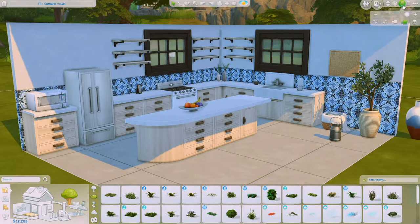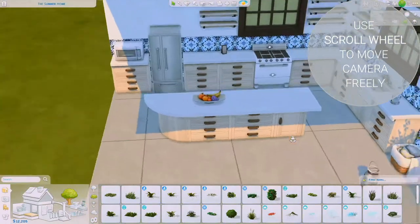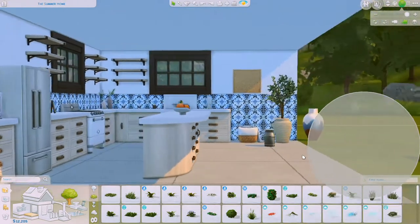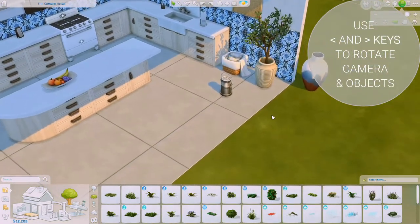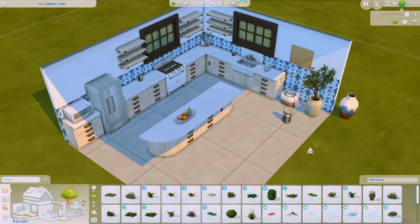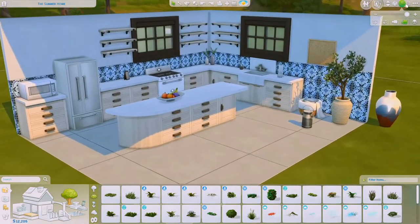One thing that makes a massive difference is the camera controls. You have the Sims 4 camera and the Sims 3 camera. With the Sims 3 camera, if you press down the scroll wheel you can rotate the view, or use CTRL and the up/down arrows, and the full stop and comma keys to rotate. With the Sims 4 camera, you can't rotate up and down — you're kept at one angle the whole time. If you're struggling to get the game to do what you want, definitely turn the Sims 3 camera on. It makes a massive difference.